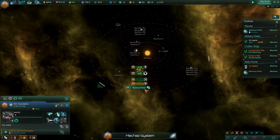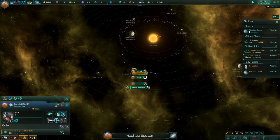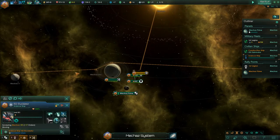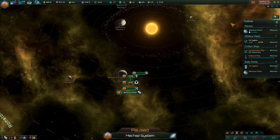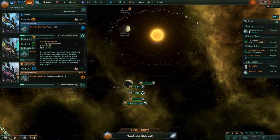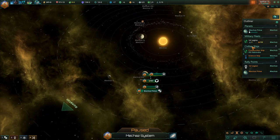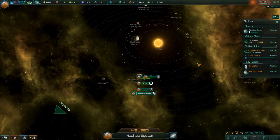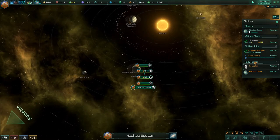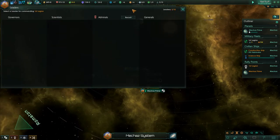We have our science ship here — I'm going to set them to survey system. I also have potentially five more leaders. My admirals are immortal, so I am going to maybe get one early. Let me have a look at these traits. These guys aren't immortal — I don't want them. Maybe I'll hold off on recruiting there for a bit.